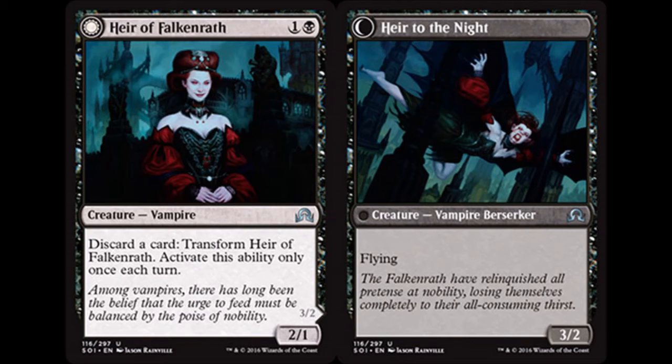Starting the black block with Hare of Falkrith — one colorless and a black for a 2/1 vampire. You may discard a card and transform Hare of Falkrith; activate this ability only once each turn. She transforms into a 3/2 flier. Not the biggest powerhouse in the world, but a pretty sweet little vampire.